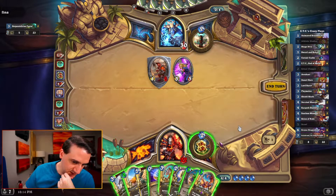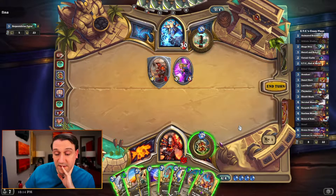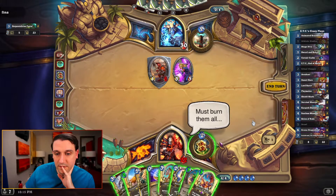We could actually do Ritual Chopper, coin, Scion of Ruin — that could actually work. Must burn them all. Yeah, let's do that.